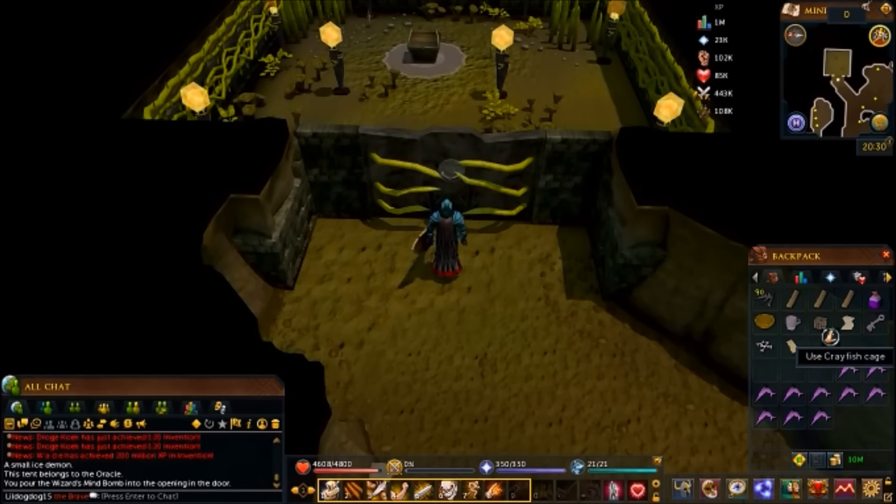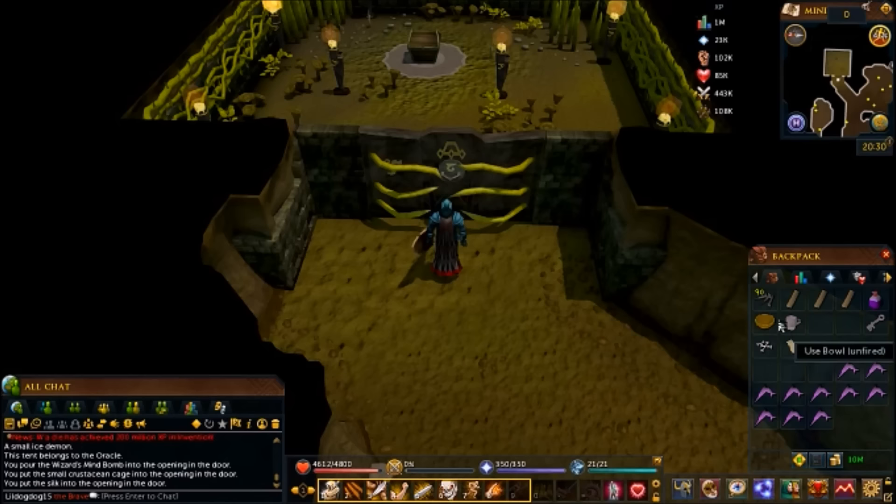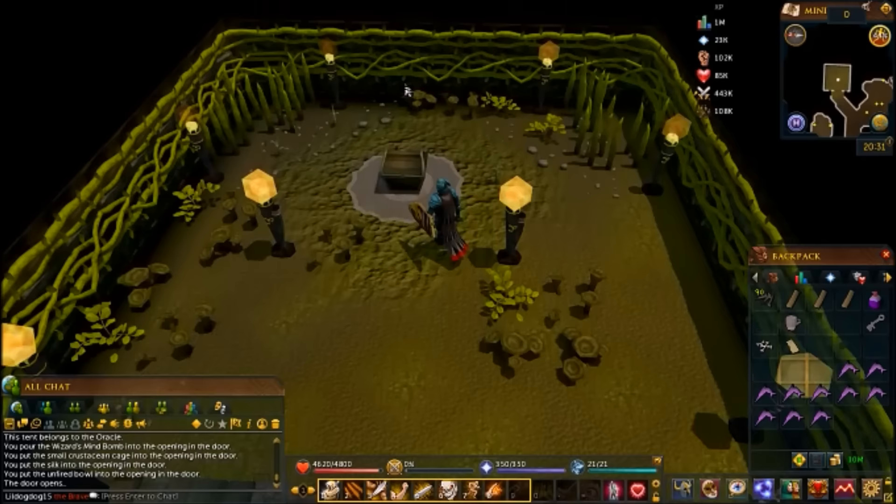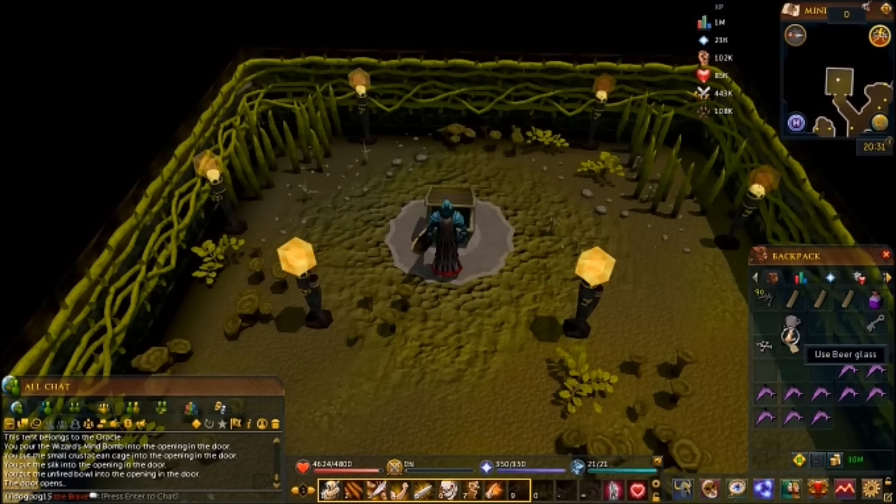Make sure you use all the items on the door — like the wizard's mind bomb, don't drink it or you'll have to go get another one. Just use all the items on the door, and once you've used the last item you can open it. Go in, open the chest. There's gonna be a warning on the chest — it's lore stuff, read it if you're into that. I just wanna kill a dragon.